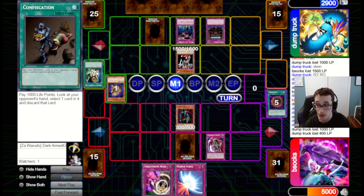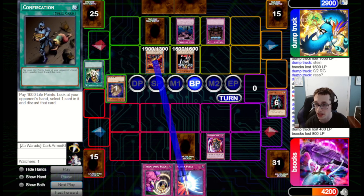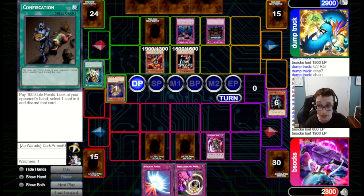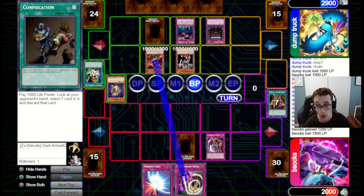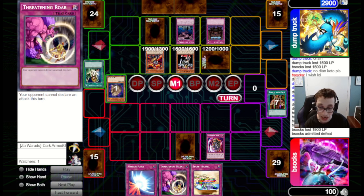I'm going to show off one more game with this deck after the Dump Truck game. I can survive a little bit with Poisoned Old Man gaining 1,200, dropping down to 100 life points. But the writing's on the wall — I'm not winning this game with that Decree up. I draw another trap and that'll just be the end of the game.